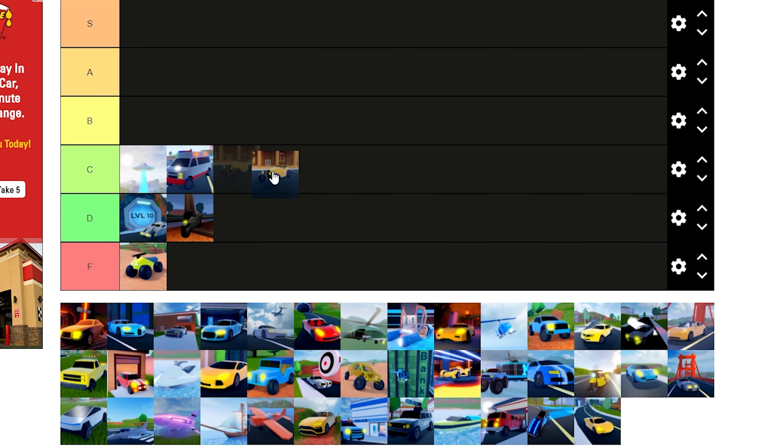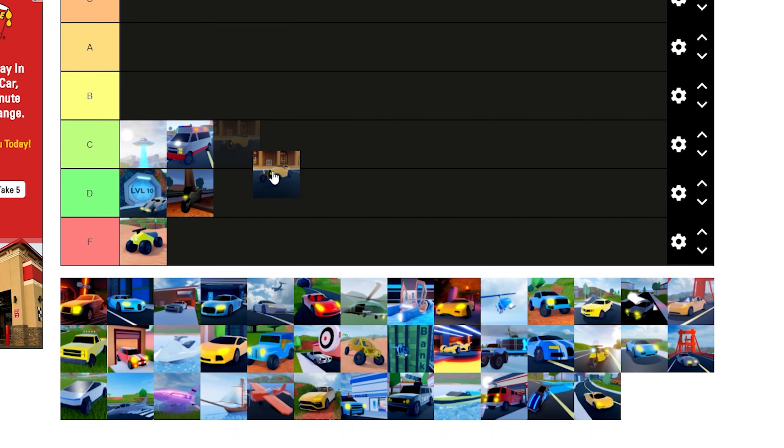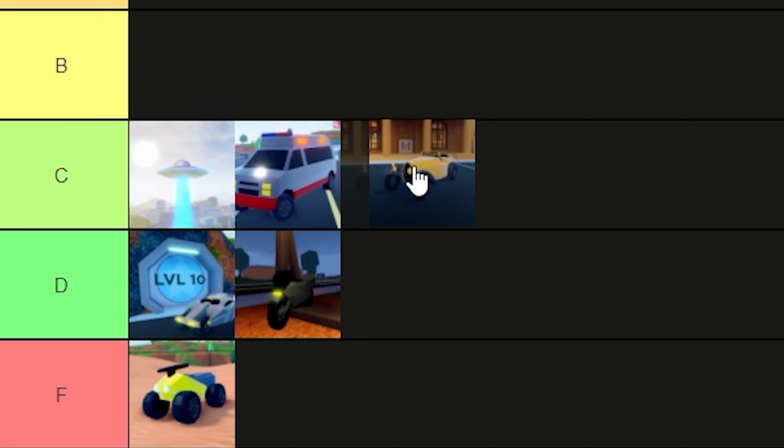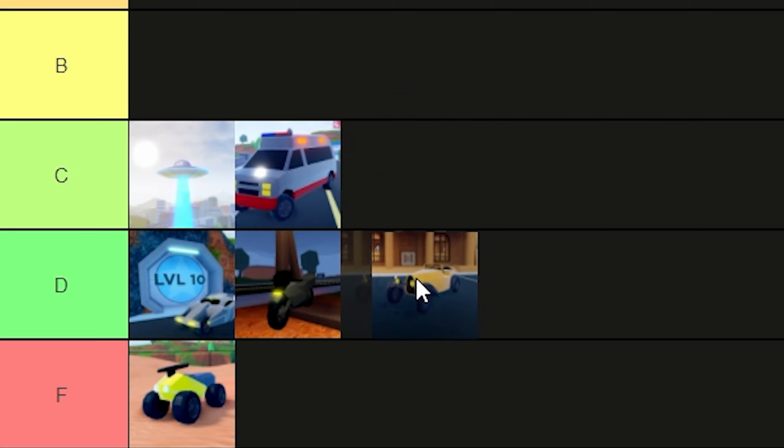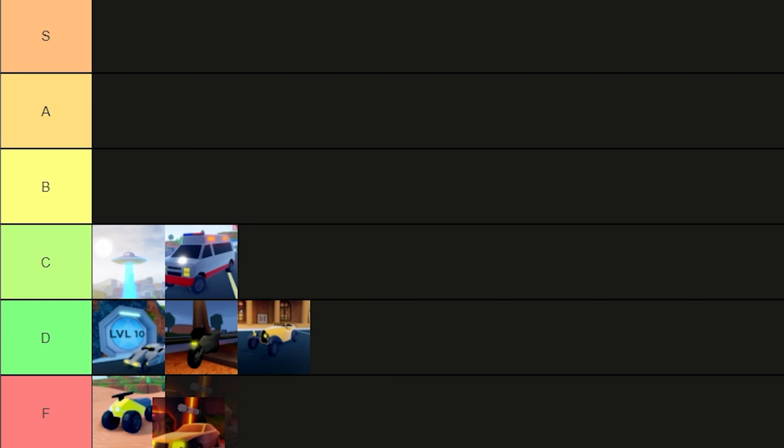The classic car — I think it's 50,000. I'm gonna give it a D since it only seats one person. It's a little faster than the Camaro, but for 50,000 I believe there's a vehicle that costs a little bit more that is way better.